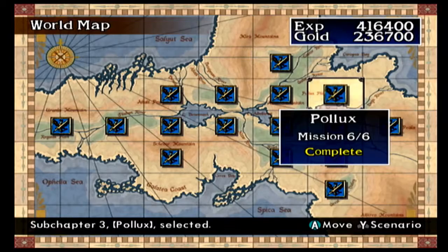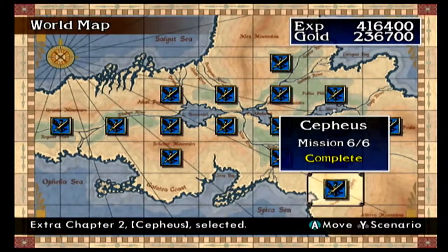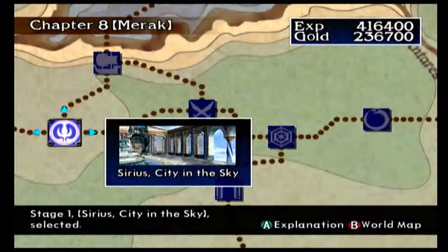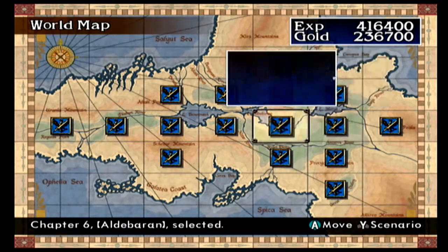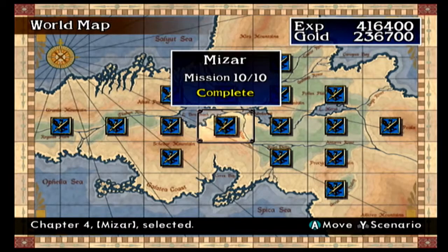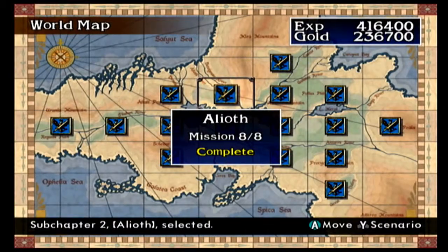Sub chapter three is unlocked by doing the crystal mine, then you go up into Pollux. After you complete Hero's Trail on Pollux you unlock sub chapter four, which is Procyon. Sub chapter two, Alioth, is the hardest one to get — you have to reach level 72 so your character's title card says Edge Master, then clear Merope Monastery again to unlock it. That's where all the hardest fights in the game are.